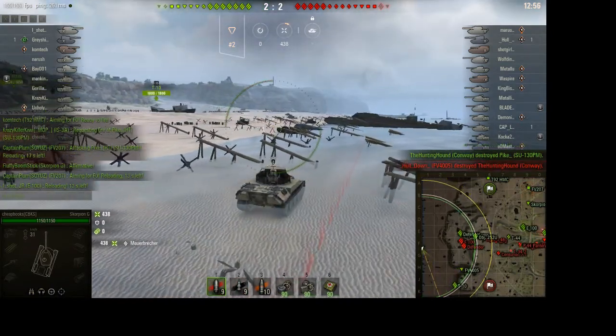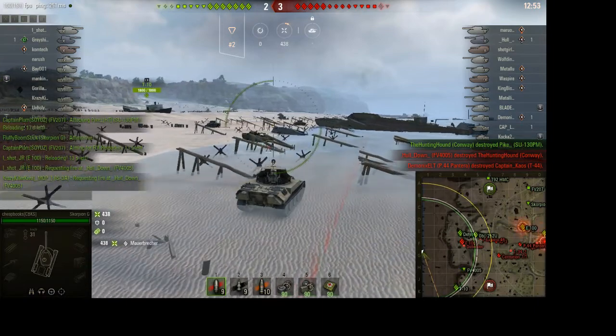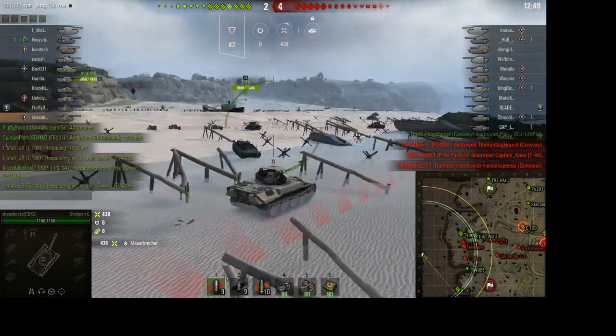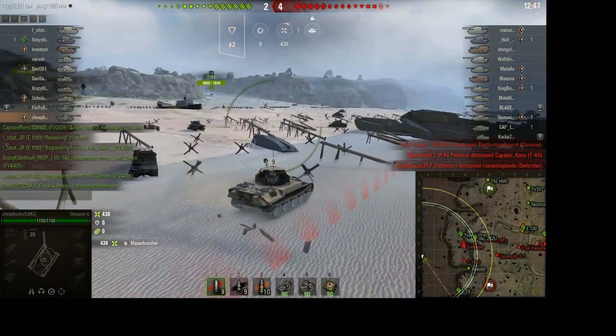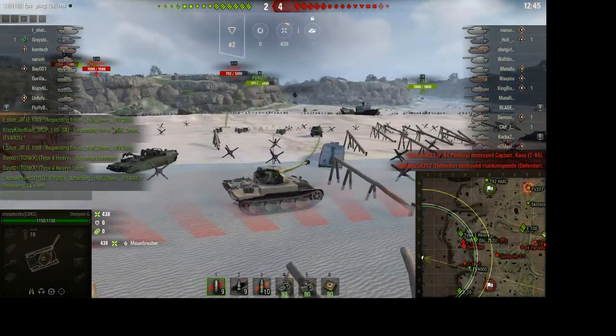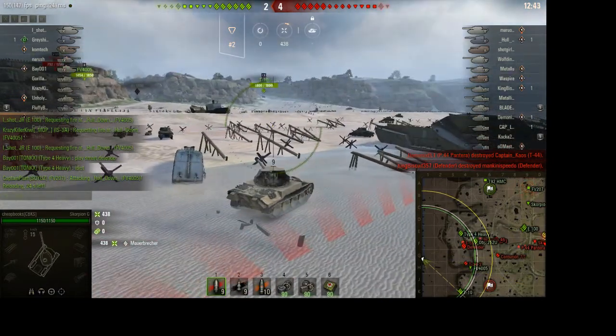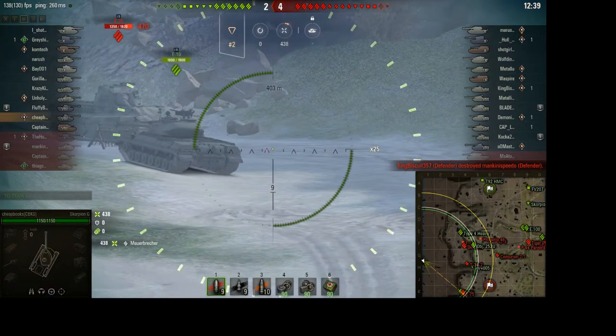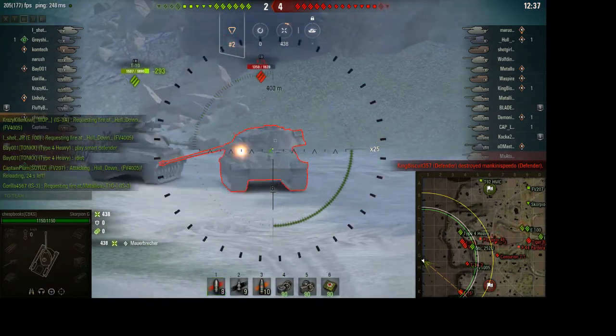You want to stay as close to the red line as possible, because you want to keep that distance so you don't get spotted, and be able to give any support for your team that you can. This is an example of not a single sniping position, but moving along and sniping from a distance.